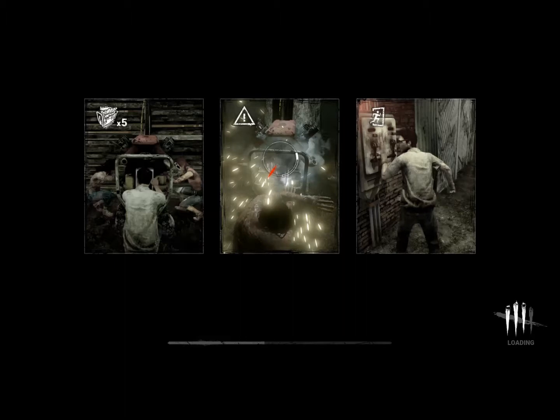These three pictures kind of summarize what you're supposed to do: start five generators on the map — there's usually eight on a map — try to do it as quietly as possible, and escape. The killer is always faster than you, so it's a little bit difficult. They'll try to put you on hooks, which is pretty gory.